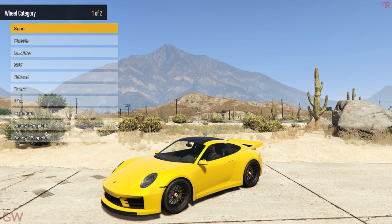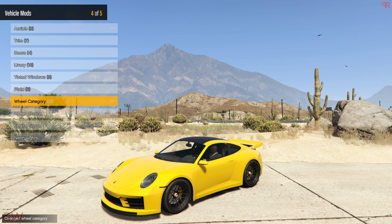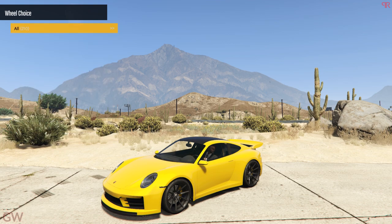Moving on to the wheels, we have got a lot of options. There are a lot of newer wheels as well, but for this build, going for the real life looking one — I think I'll just go with the Mercy Concave. This is somewhat a similar design to the real life one, although it's in silver finish for the real life counterpart. We'll probably just stick to the black finish for this build.